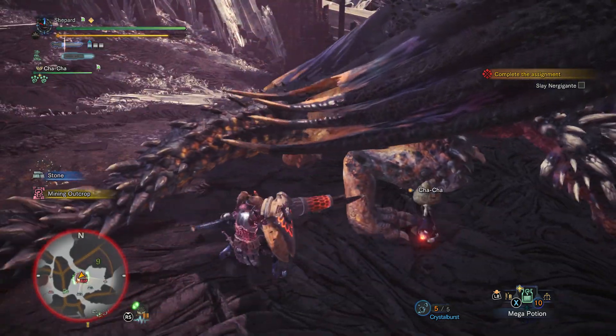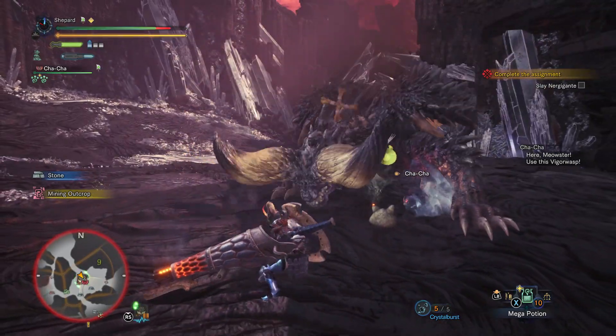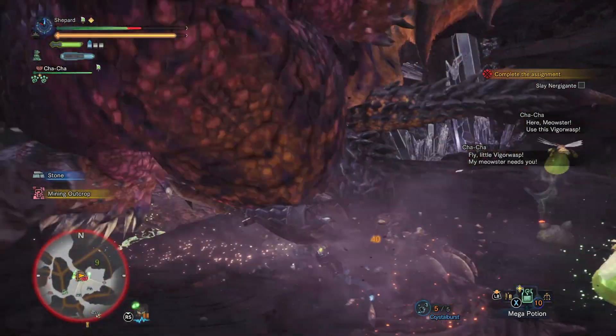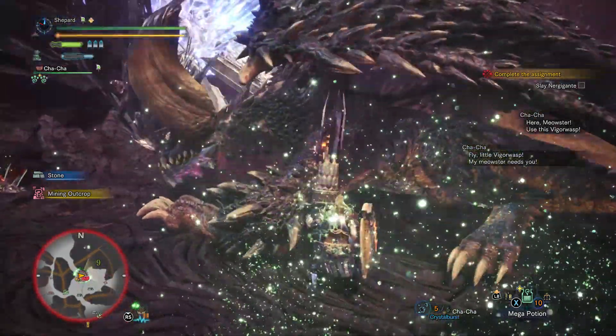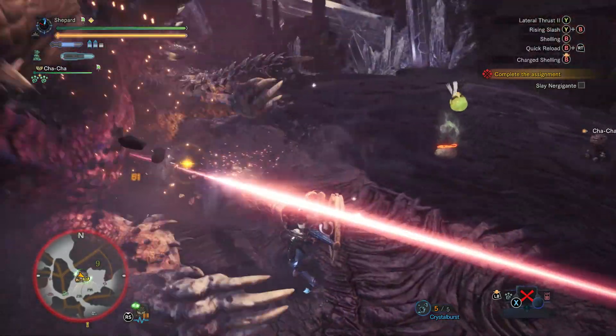After a short period of time, white spines will begin to grow out from the affected area. These can augment and improve the power of his attacks, especially when grown from his head or his right arm. Deal enough damage and you will break the white spines, causing him to trip.